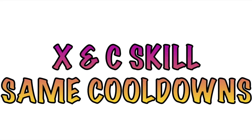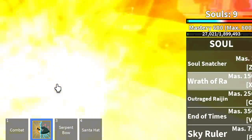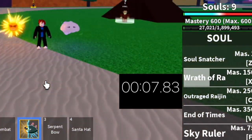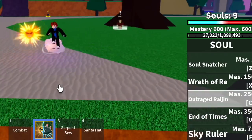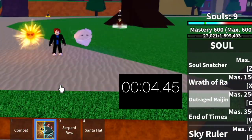Next up, the X and C skills now have the same cooldowns. To prove it, we're going to time it at 2x speed. That's the X skill — 4, 5, 6, 7, 8, 9, 10, 11, 12 seconds. How about the Outrage region, the C skill? The target here is also 12 seconds.